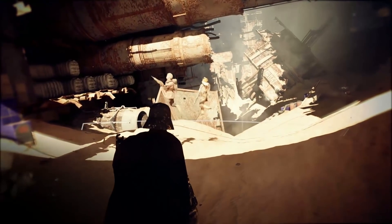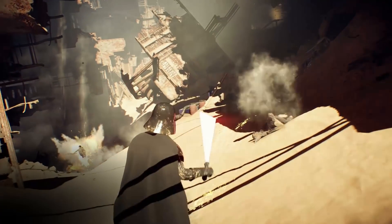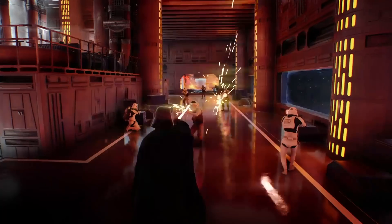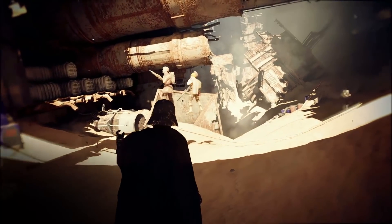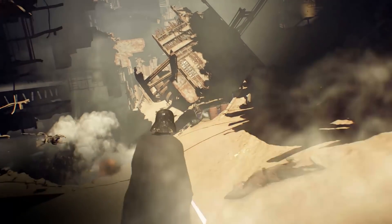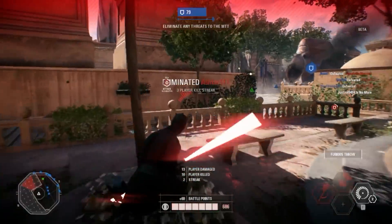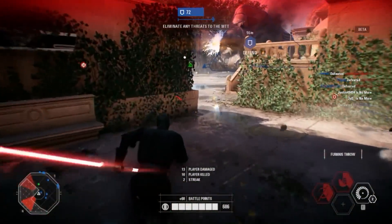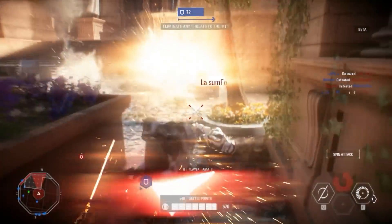Focus Rage increases his damage and lets him withstand more damage, so he deals more and takes less. The question is, does this damage buff affect his abilities? I'm guessing it does, since his choke and Saber Throw were both instant kills. Judging by how heroes are designed — like Darth Maul — abilities don't seem to be one-hit kills, so Focus Rage likely makes Vader's abilities one-shot kills, which makes him a lot more intimidating.